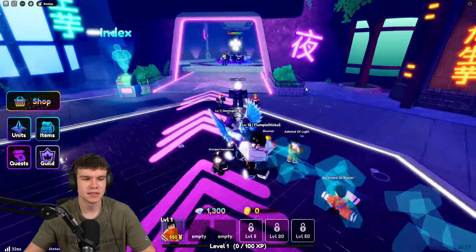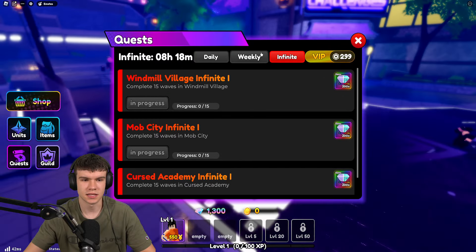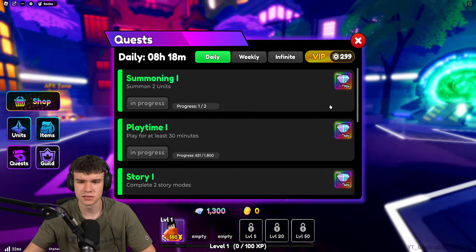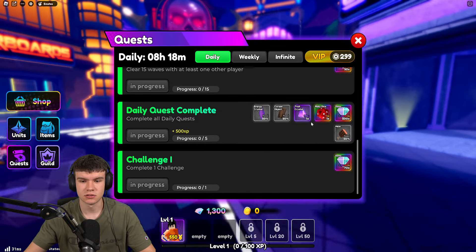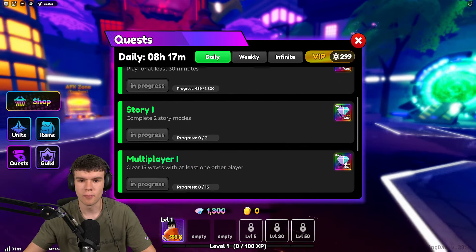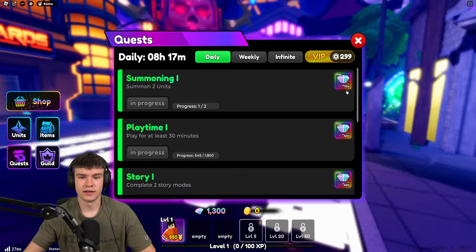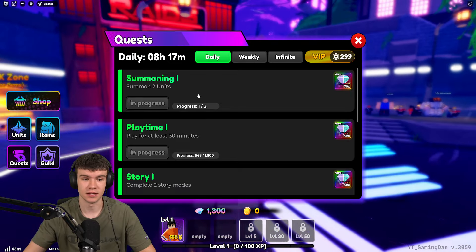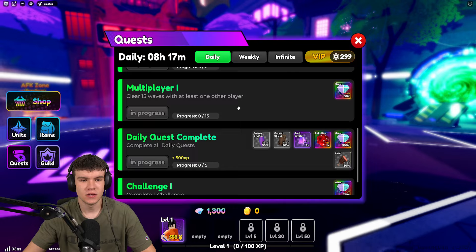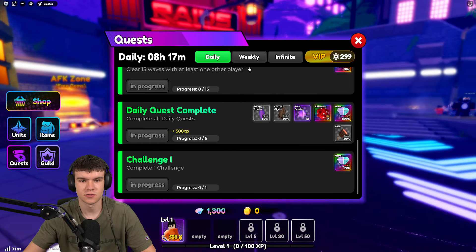The next way to get gems is by doing quests. Click on Quests and you'll see daily quests, weekly quests, and infinite quests. You want to complete your daily quests every single day because you'll get a lot of gems — completing all daily quests gives you 500 gems on top of what you already earn. The tasks aren't too difficult: summon two units, play for 30 minutes, complete two story modes, clear 15 waves with at least one other player, complete one challenge.